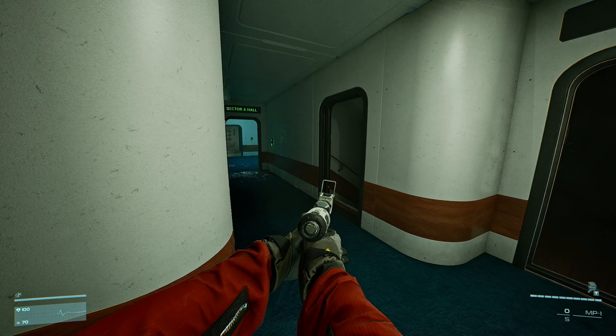This is attempt number three, I believe. Hopefully we actually get some shit this time. Let's go check the women's locker room first, see what we can find. There are 30 minutes left until emergency power supply cut off. This place is ass. Scissors, that's it? Bruh, the internet lied to me — I thought I was going to find something way cooler in the women's locker room. Apparently not. Thanks, internet.